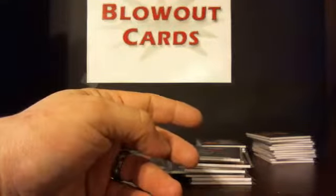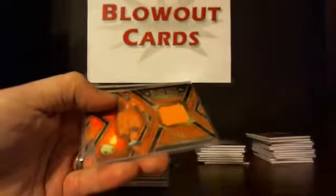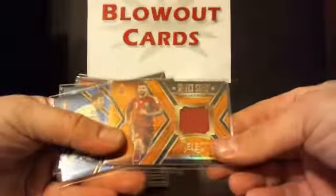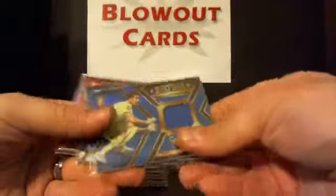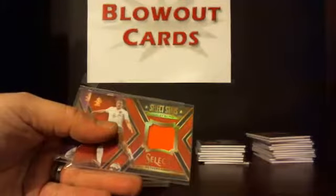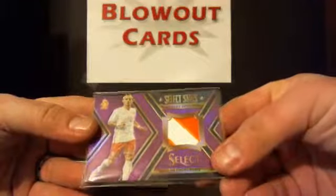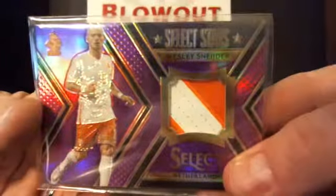Jerseys — these are the Select Stars: Kassilas, Tim Howard, Jasper Selesin, Yaya Torre, Gerard Piquet, Buffon for Italy, Miguel Leon for Mexico, Blinged, and Wesley Sneeder for the Netherlands — it's a two-color patch, really nice, numbered 21 of 25. Gives you an idea — really nice card, one of the nicer patches we've hit.